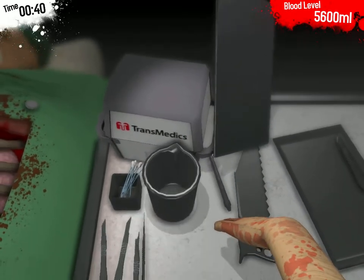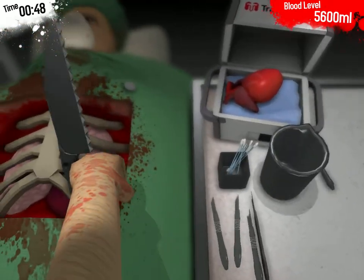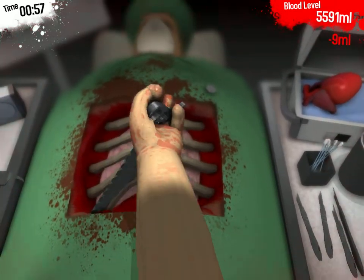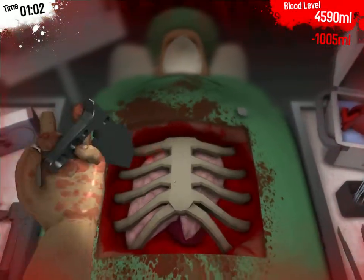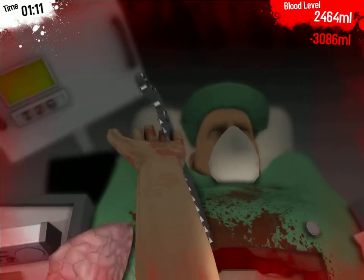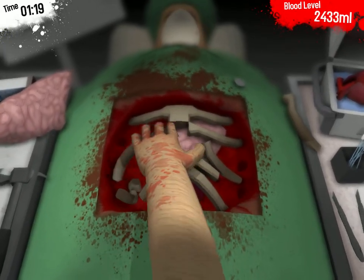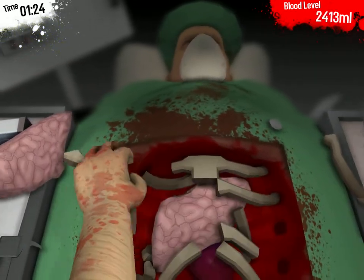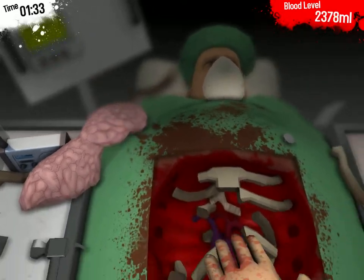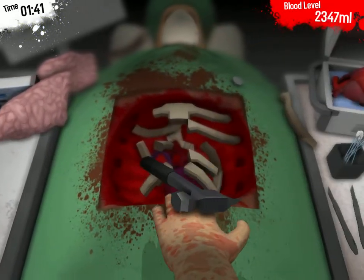Okay, come on. Let's grab this saw and saw some ribs here. Snippy snippy — I'm cutting into his body. I'm just quickly depleting. We need to get in and grab the parts, throw them out on the floor. All of the ribs are not out, but that doesn't matter. I just need a little bit of room. These ribs seem to be floating here. I need the hammer to explode this. I dropped the hammer into his body.